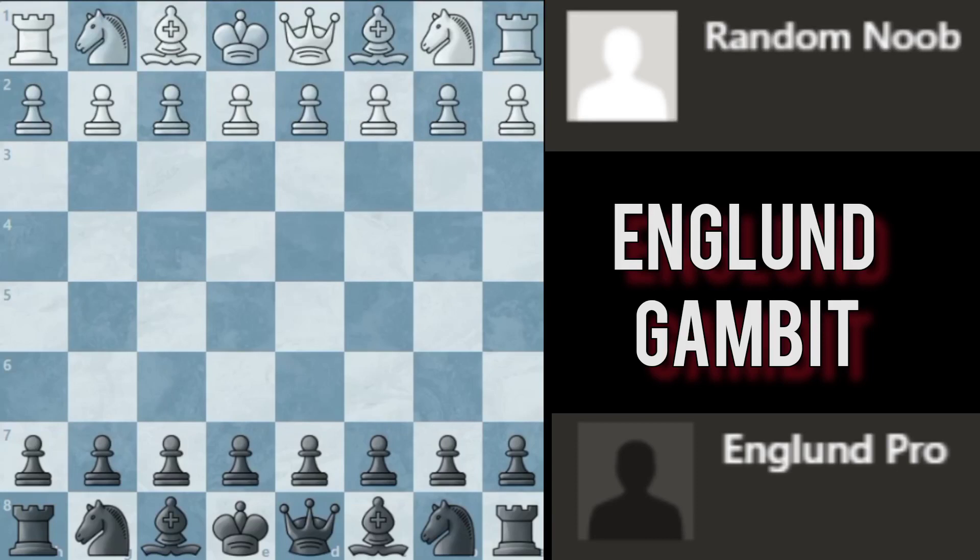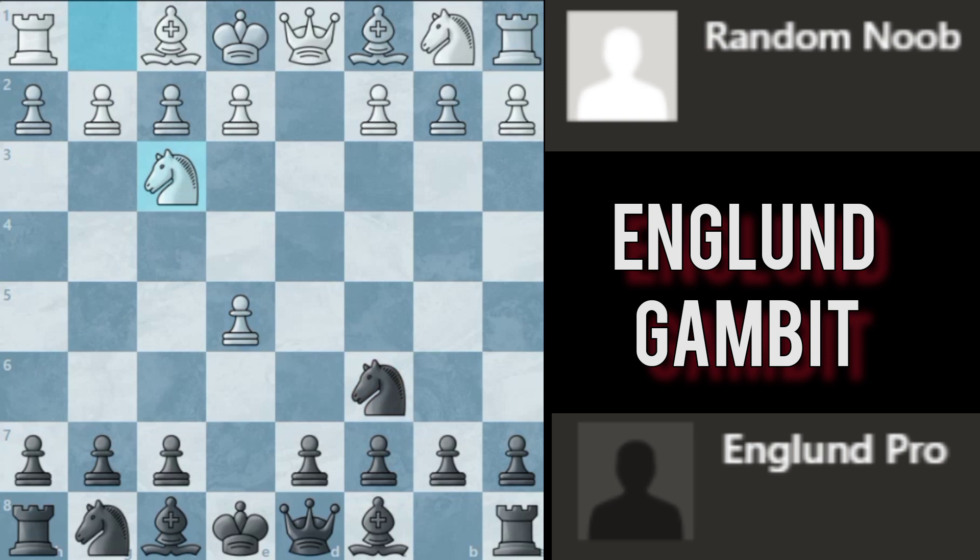How to win at chess in eight moves. The game starts with d4, e5, white captures the pawn, you play knight c6 attacking the pawn. White defends and you attack it with the queen. After bishop c4 defending the pawn, you play queen f4 check.